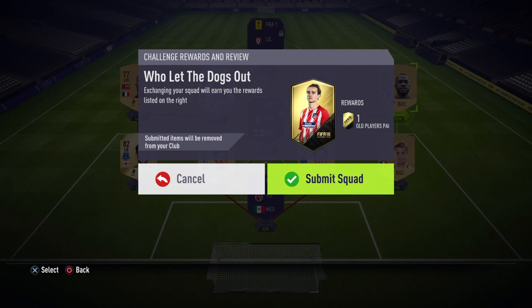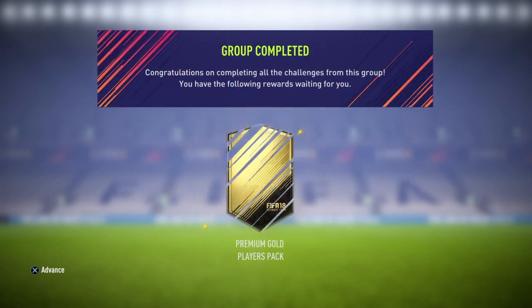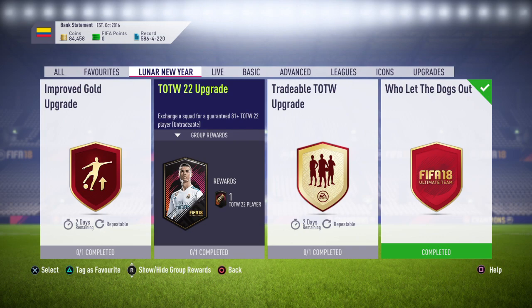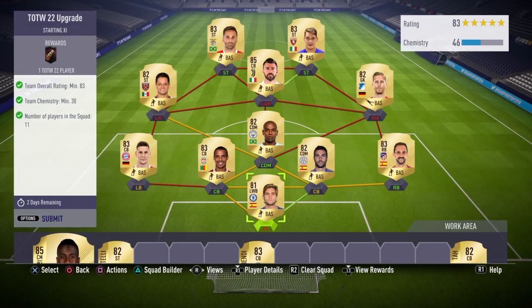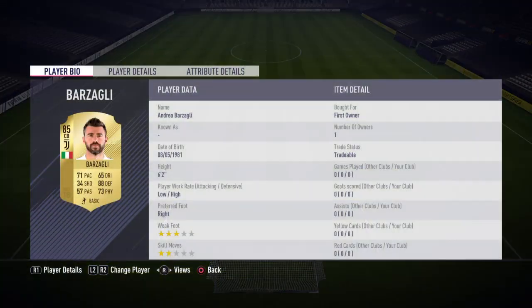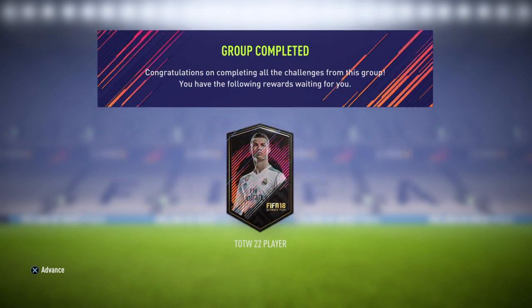That is it for the first Lunar Year SBC — Who Let The Dogs Out completed, a 25k pack. Not too bad. It's going to be a good pack opening video. Now, the Team of the Week 22 upgrade: you guys know what the requirements are, but I'll show you anyway — 83 rated, 30k with 11 players in the squad. I'm chucking away Barzagli, 85. It's just an 83 rated team with 30k. Not too bad, especially considering this Team of the Week.